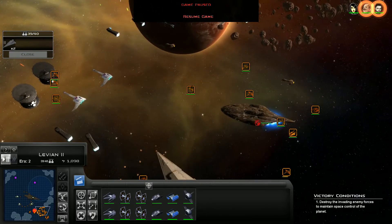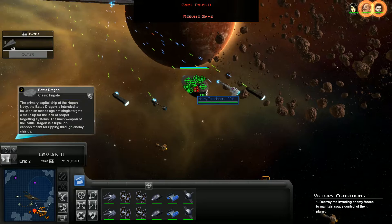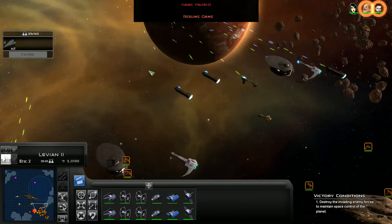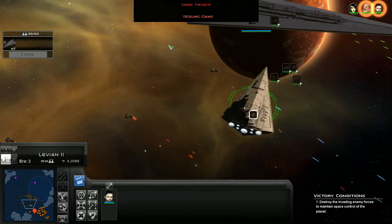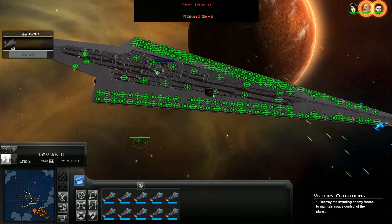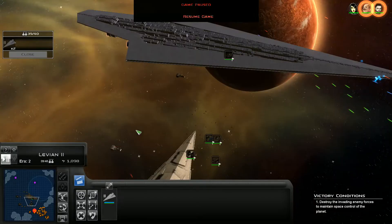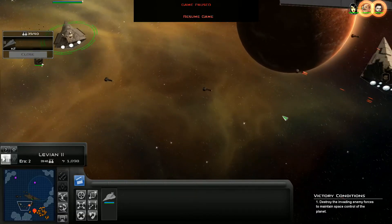They've got an Imperial Star Destroyer and an MC-80B, which is basically a modified MC-80 from Return of the Jedi - it's smaller, sturdier, and a bit more powerful. These Hapen Battle Dragons can be pretty bad, especially against a single target like one Super Star Destroyer. I need you to actually turn around and get in the fight - we might lose a character here. Oh god, we've got ten Corellian Corvettes - that is a lot of Corvettes. I need you to move down here as quickly as you can. I need you to turn around and get in the damn fight.